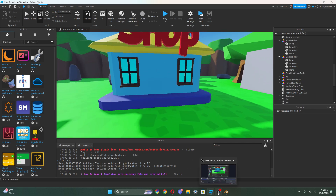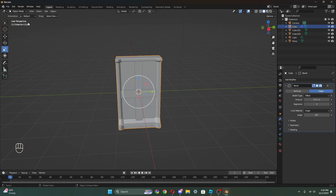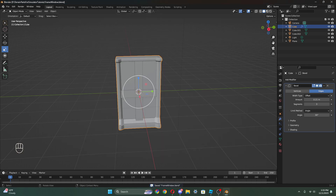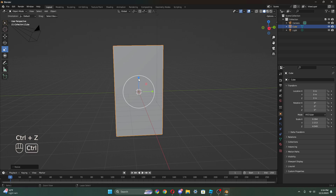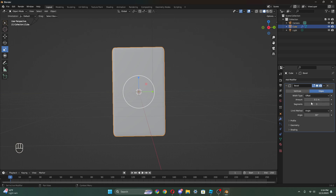Let's make a door in Blender. I'm gonna save this first, go to file new general, and put a cube. Scale this into a door shape - skinny like this, taller like that. That's a door. I'm gonna add a bevel - you know how much I love bevels. Then all we need is a doorknob.